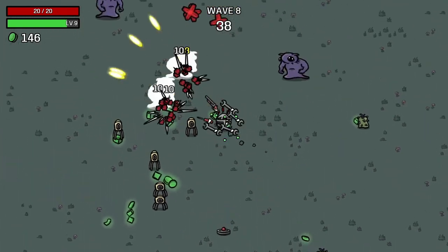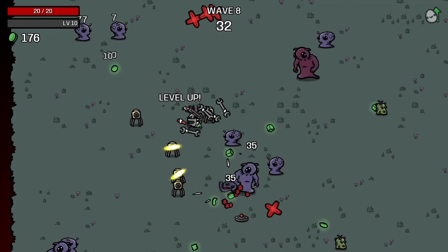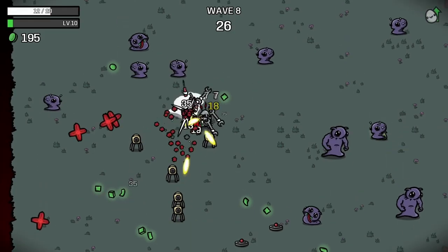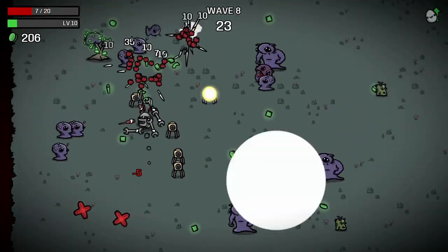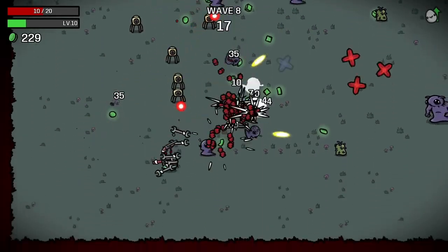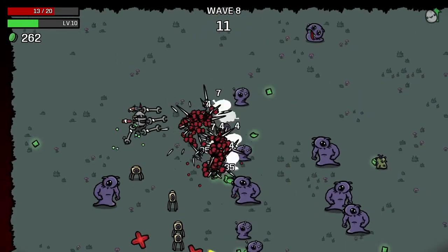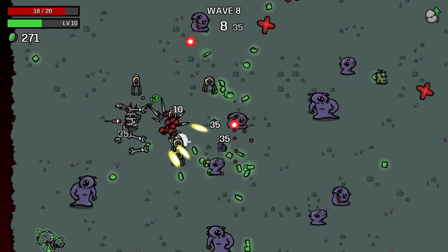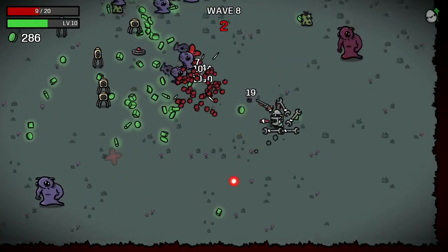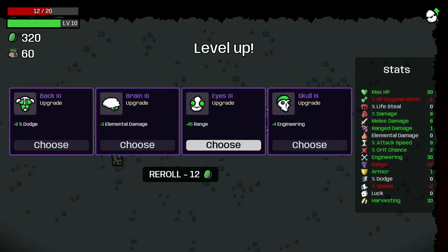Trees are going down in one hit so we need the lumberjack to clear them faster. I don't like having to focus on trees. Oh, I got hit — and again! It was just coming together. We don't have any health regen yet. Hit again — oh boy. Not the best way but we made it through.